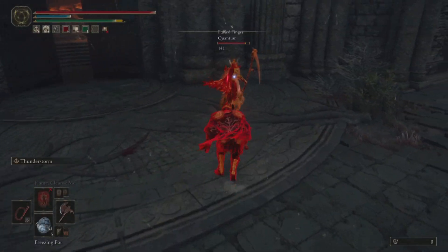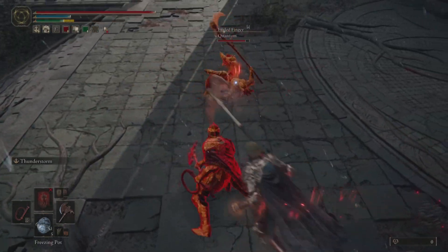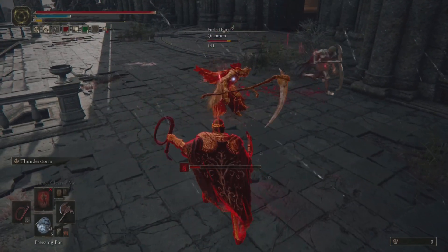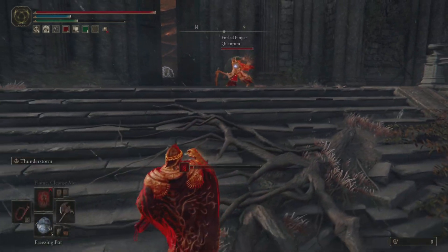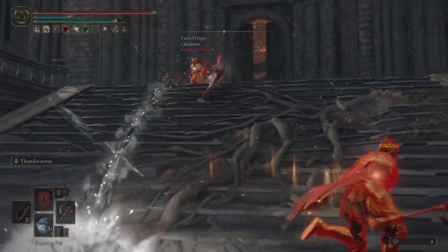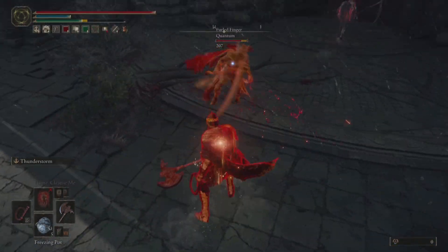Jumping into this first invasion, we're going to be looking at two opponents that aren't super skilled. We have somebody fat rolling, so we instantly know that they're not super PvP optimized, but it is useful to look at this invasion for how it goes down. In the concept of spacing, I'm keeping my distance because I know that the weapons they're using are going to poise break me instantly.